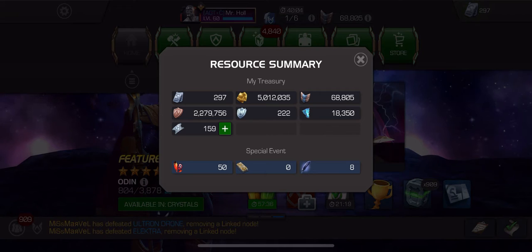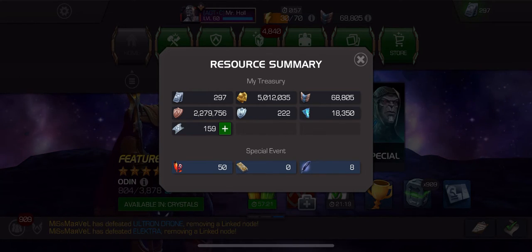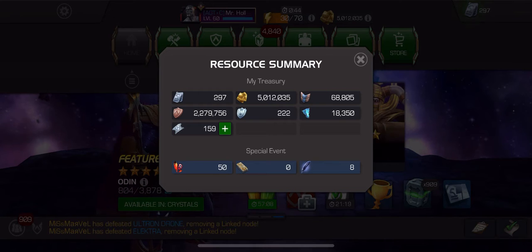I recommend saving gold until you really need it — try to hoard as much as possible. A good tip: every now and then, maybe twice a year, there's going to be a gold boost event. So if you have gold crystals, as tempting as it is to open them now, hold off, because during a gold boost event you will gain more gold from every resource. Hold those crystals and open them during the gold boost event — you're gonna earn so much more gold that way.